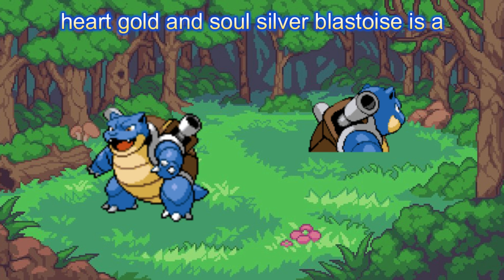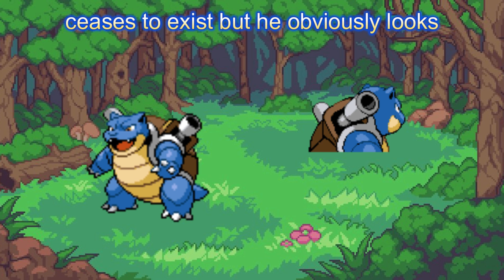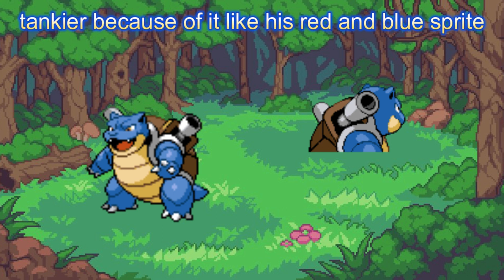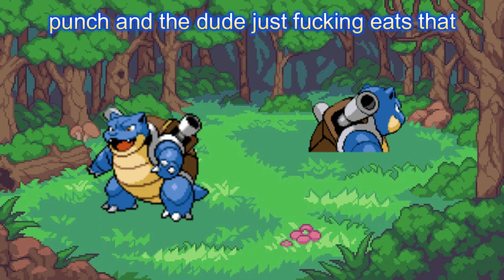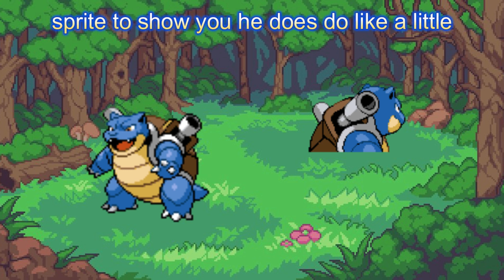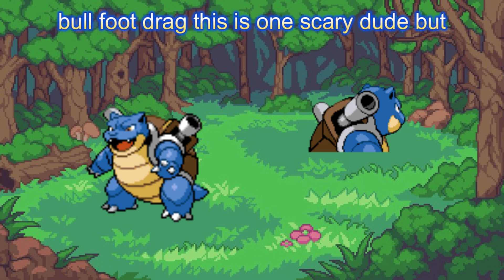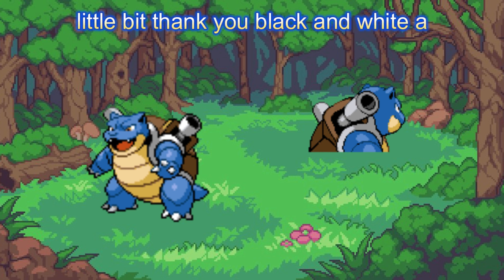HeartGold and SoulSilver Blastoise is a smidge chunkier than normal, and his neck ceases to exist, but he obviously looks tankier because of it. Like his red and blue sprite, he's like in anime when someone throws a punch and the dude just eats that punch. And while I don't have the animated sprite to show you, he does do like a little bull foot drag. This is one scary dude, but he does have those little things I mentioned at the start that pull it down a little bit.